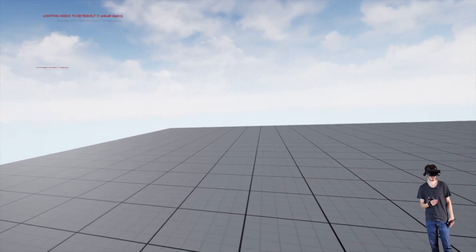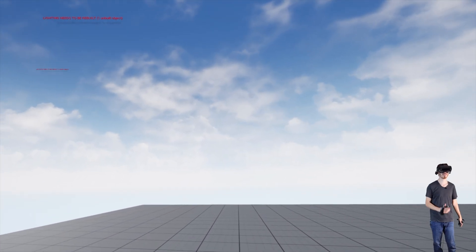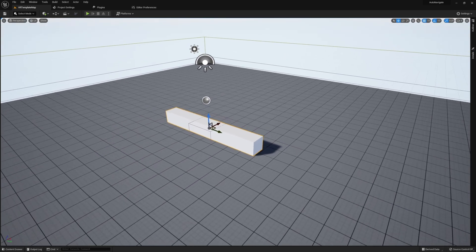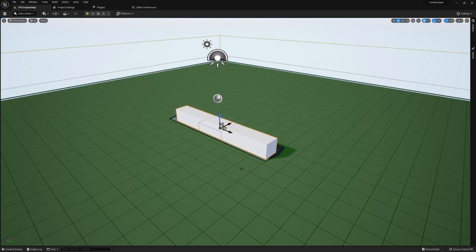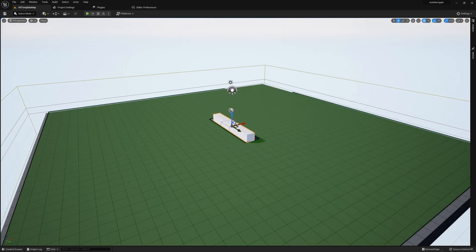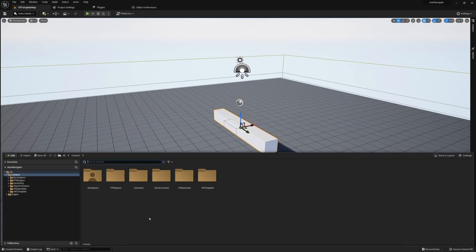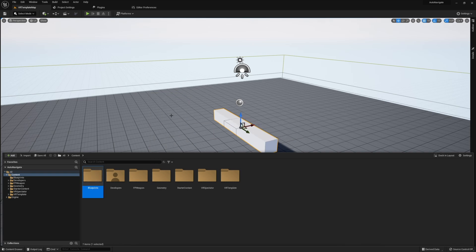Now let's jump into the tutorial. First, let's talk about what you need to do to your environment. Your environment needs to have a Nav Mesh Bounds Volume set up within it — this will allow our player to determine how they can navigate from one point to another. If you want to see how players navigate around your environment, hit P on your keyboard to visualize the nav mesh. Next, we need to create our character by creating a new Blueprint class of type Character.